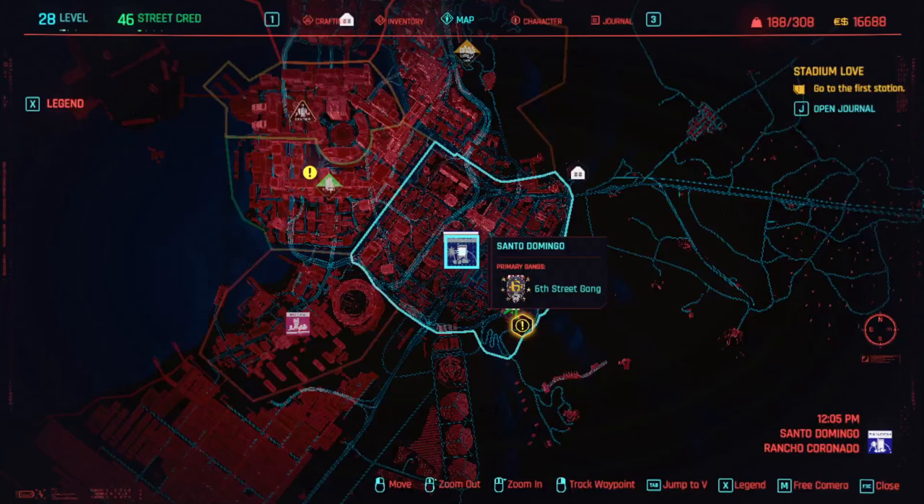Hello everybody, welcome to Scotty the Game. Today I'm going to show you how to get the Divided Way Stand Legendary Assault Rifle. It's really powerful because it can poison your enemies, so you can shoot people, run away, and they're going to die anyway.